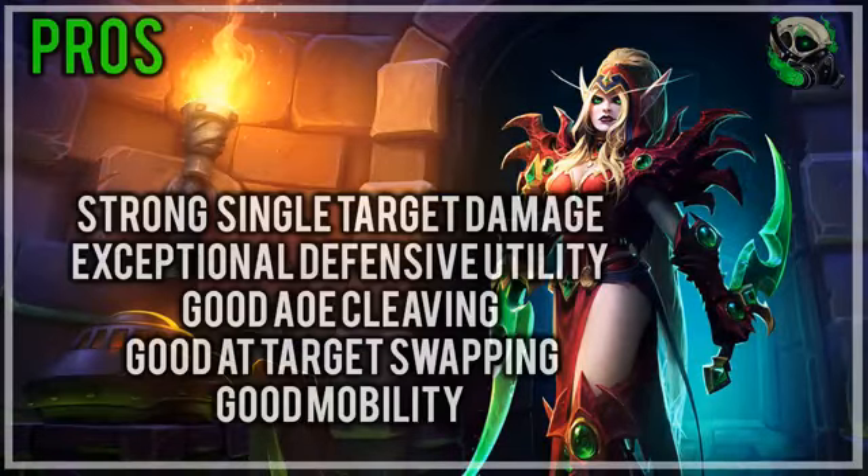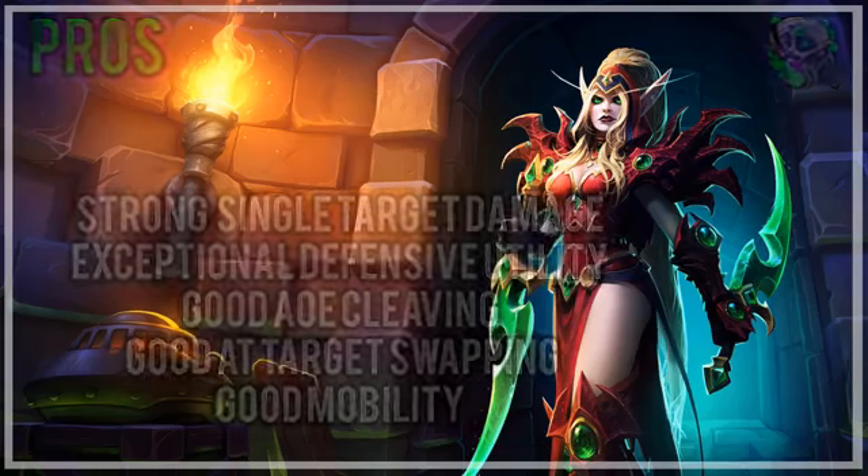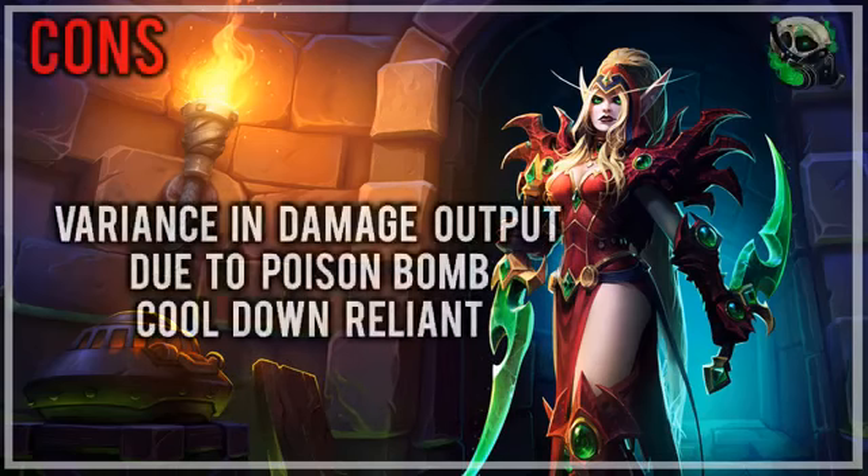What do we have here in terms of the pros for the Assassination Rogue? It has strong single target damage, exceptional defensive utility, good AoE cleaving, good target swapping, and it has decent mobility. With the good always comes the bad — what are the cons for the Assassination Rogue? We've got to look at the variance in damage. Due to the output by Poison Bomb RNG, sometimes it'll be really good, sometimes it'll be really bad. You will never be low on DPS, but some pulls you will be really high, other ones you'll be mid-pack, and that's just generally the way it works.